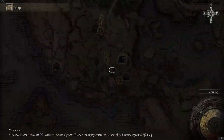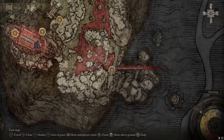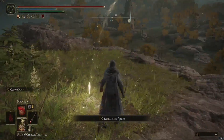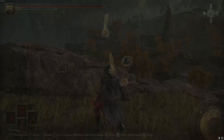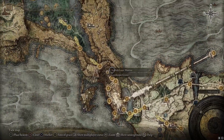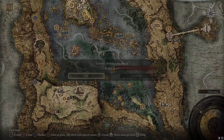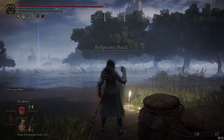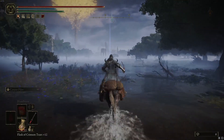To quickly get to the Ruin Farming spot, which is located right over here. First, you're going to talk to White Mask Varre. Then, after a while, he's going to teleport all the way over to the Rose Church. So we'll go to the right here, get on Torrent, and run over there real quick.